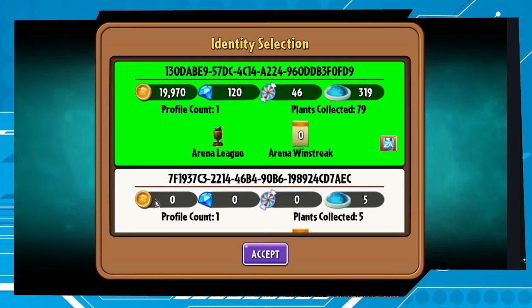Identity saving... 'Identity save successful.' Accept. This is my account recovered! As you can see, I have 120 diamonds, 19,000 coins, and here in Adventure all the levels are beaten.